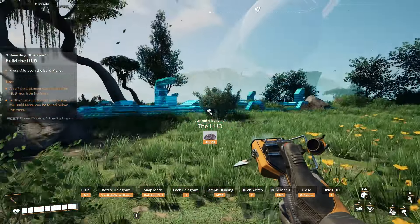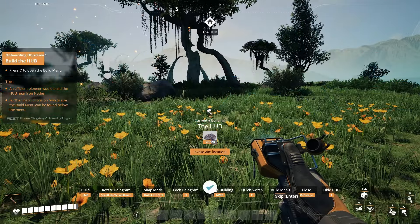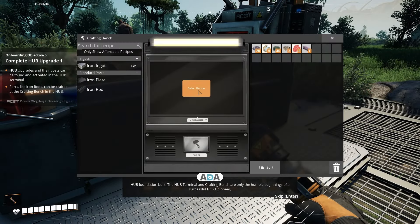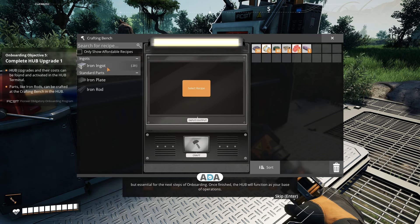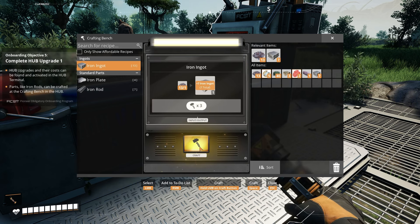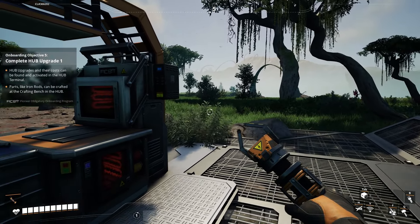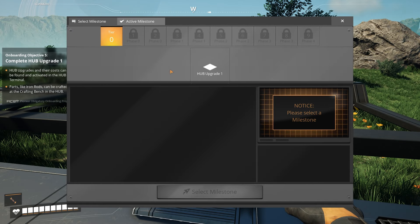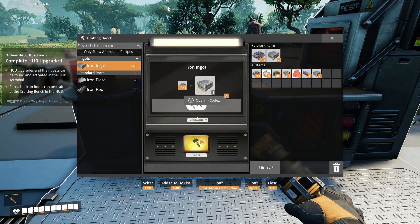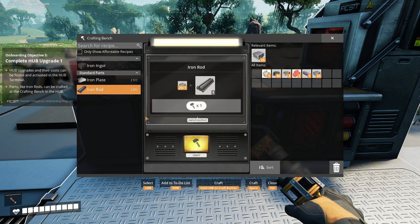Which way do I want to get this here? Hub foundation built. The hub terminal and crafting bench are only the humble beginnings of a successful Fix-It pioneer, but essential for the next steps of onboarding. Once finished, the hub will function as your base of operations. Next objective: complete hub upgrade one. What do I need for a hub upgrade? I need iron rods. My understanding is I have to craft this in order to get the rods. Eventually this will be something I don't have to manually do. It's our first upgrade — this is very exciting.